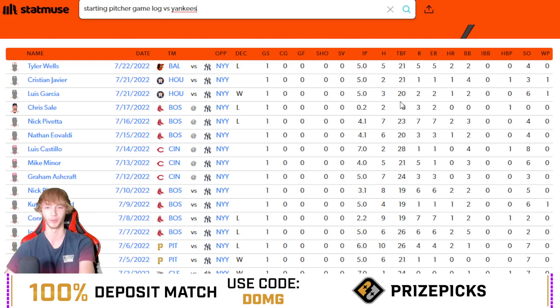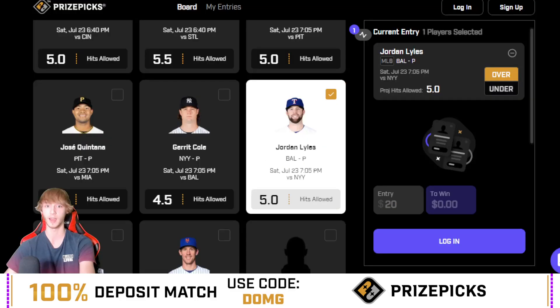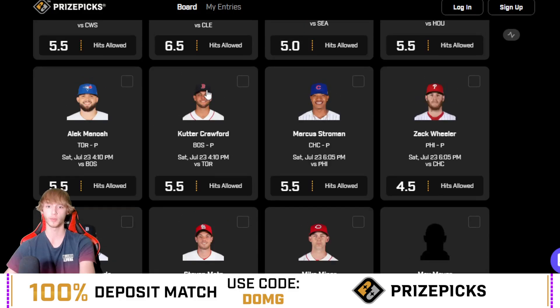Wells had five against the Yankees. Javier, Garcia, Sale — these guys are at a much higher level than Jordan Lyles, but you had two hits for Chris Sale because he got hurt in that game. Pavetta had seven hits, Eovaldi six, Minor five, Ashcraft seven. I love this spot for Jordan Lyles — a guy who's only missed this prop once this season, now going up against one of the better offenses. Lyles hits allowed is my play of the day.